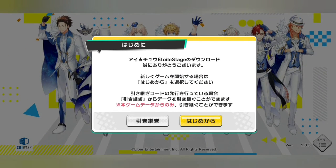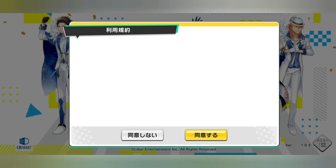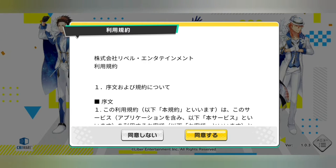When you start and see this page, click the yellow button on the right to start from the beginning. Next is the contract. Same as before, click the yellow button on the right to agree to the contract.